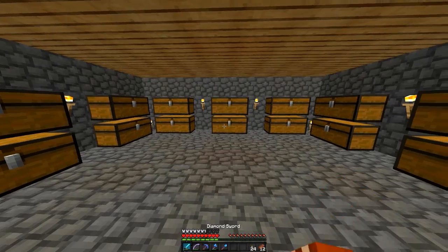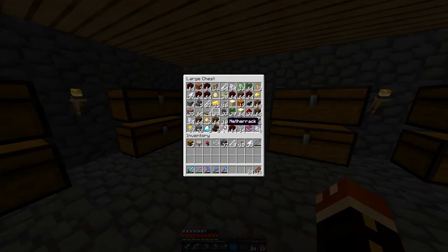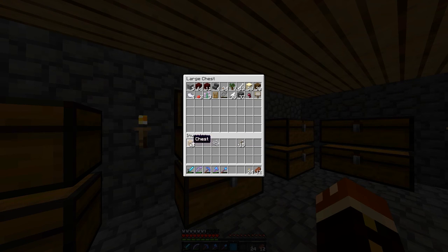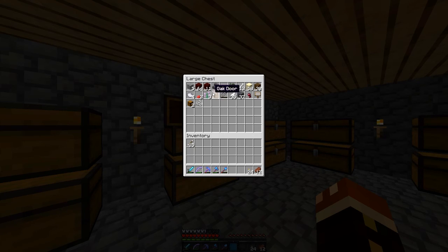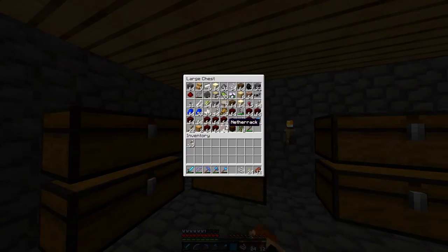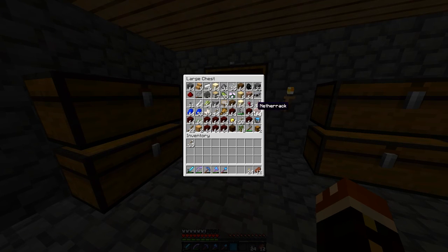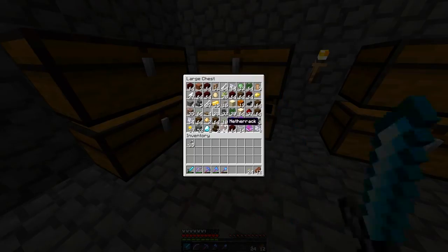That was such an awkward return but we are back. So what I've done in the downstairs so far is made it into a basic chest room. In here we're going to have all of our different storage. I've got food being stored in here, a bunch of random stuff I haven't sorted yet. Arrows I'm keeping for the bow — I want to get Infinity on the bow, that's what I'm going for next. I got most of the arrows from the mob grinder.